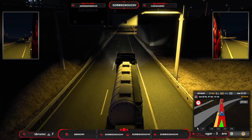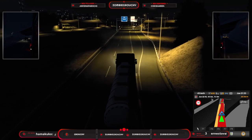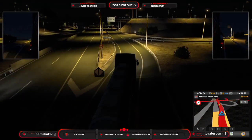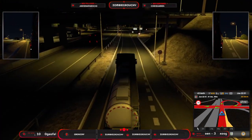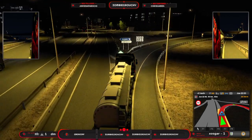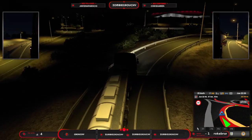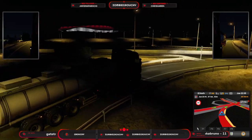Ahora es cuando muchos os estaréis preguntando: en un futuro DLC o actualización del DLC, como han ido haciendo con el de Francia, ¿veremos que añadan el centro de Madrid? ¿Podremos pasar o ver al menos desde lejos el estadio del Leganés, o el del Real Madrid? Si vamos por Barcelona, veremos el Camp Nou — porque suelen recrear los estadios. Mirad qué bonito se ve el Wanda Metropolitano.